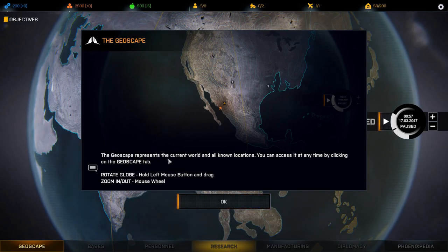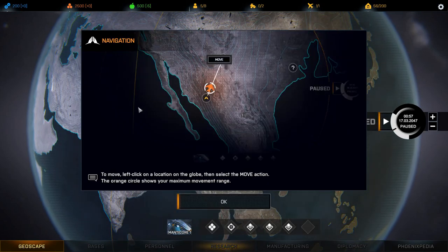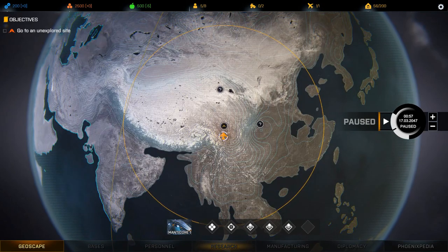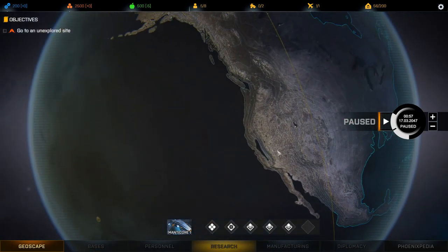Alright, so the Geoscape. The Geoscape represents the current world and all known locations — you can access it at any time by clicking on the Geoscape tab. Rotate globe: hold left mouse button and drag; zoom in/out: mouse wheel. The Manticore is your transport aircraft, and the crew is displayed in the aircraft panel below. Navigation: left-click on a location on the globe, then select the move action. The orange circle shows your maximum movement range. I really like this map — that is a beautiful map.